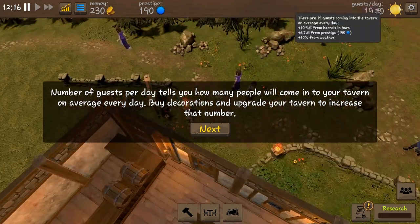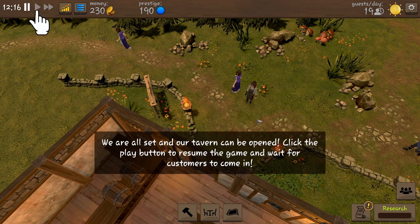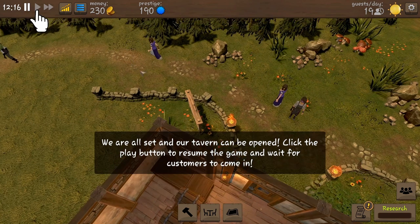The number of guests per day up here tells you how many people will come into your tavern on average every day. Buy decorations and upgrade your tavern to increase that number. We're all set and our tavern can be opened — click the play button to resume the game and wait for customers to come in. So we'll do that.